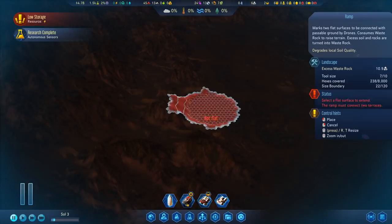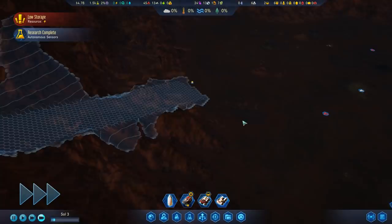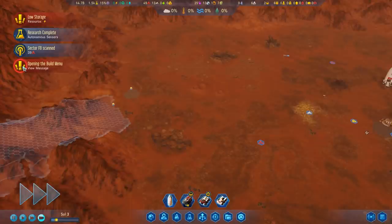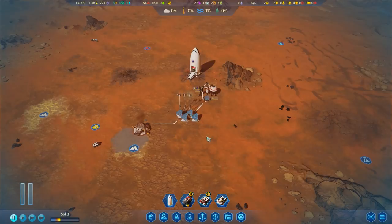Because we have access to an RC commander really early on, we could go ahead and start this ramp process. Let's go ahead and get that ramp going — and as long as the RC seeker is standing still, we take advantage of the full sensory bonuses. The drones will still be doing their thing, but the RC commander just sits there providing extra scanning. The game is already critiquing my inability to use hotkeys — I am notoriously bad at it. Sometimes the game makes me so insecure.